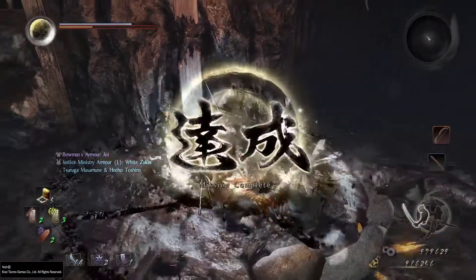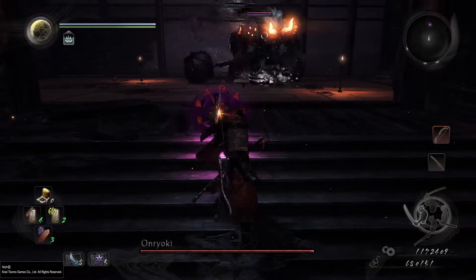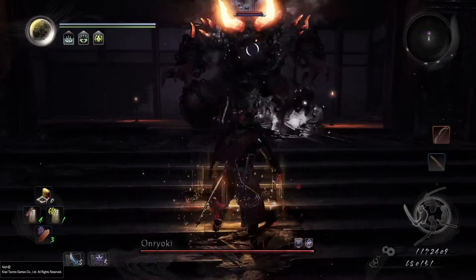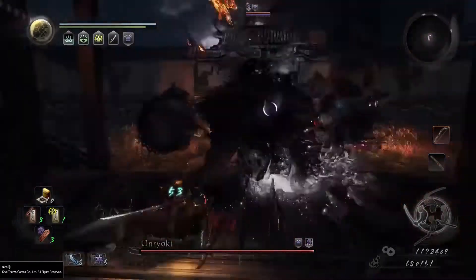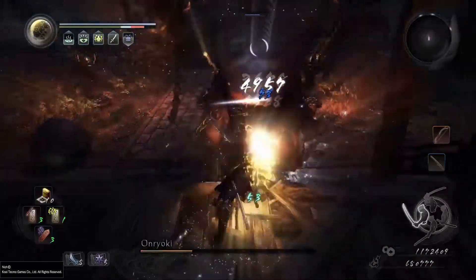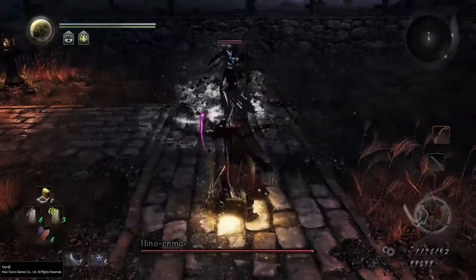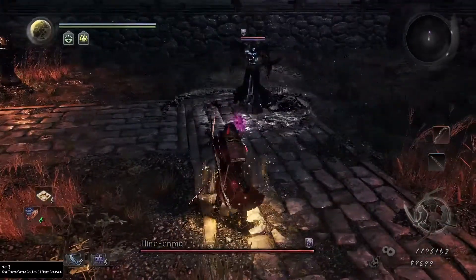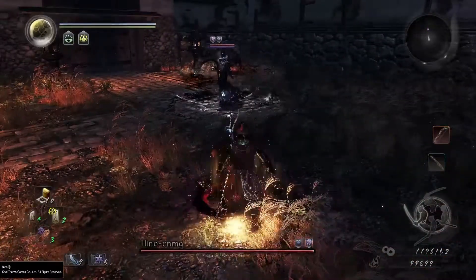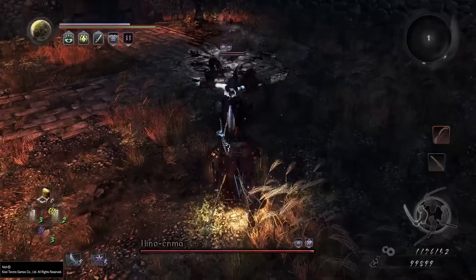I have to advise you to kill him fast. In the last mission, you get to fight the first four bosses again — it is just a way to show you how far you've come from the beginning. This is Onryoki; I think it took 10 or so seconds to get him down. This is Ilno Enma, which with this tactic is a joke too. I am buffing a lot, but I could have just run in and killed her right away.